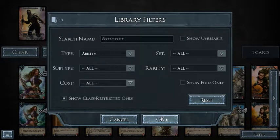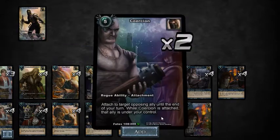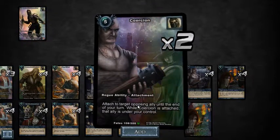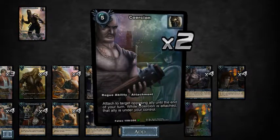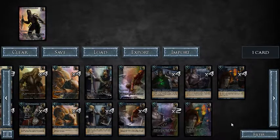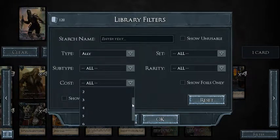Let's check out the rogues — ability Coercion, show class restricted only. There it is: Coercion — attached to target opposing ally until the end of your turn. While Coercion is attached, that ally is under your control. So you get to steal control of an ally, deal damage with it, use its ability, whatever — and then if you have that location in play, boom. He also had the General, so he had this all planned out as one of his win conditions.